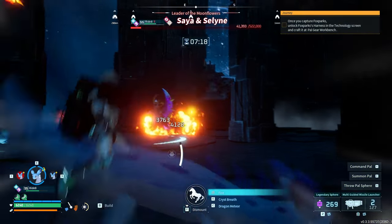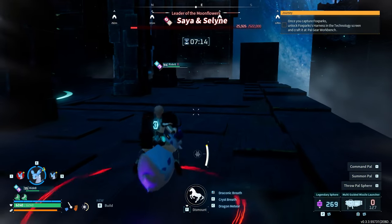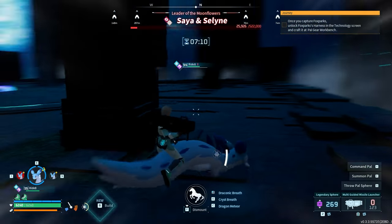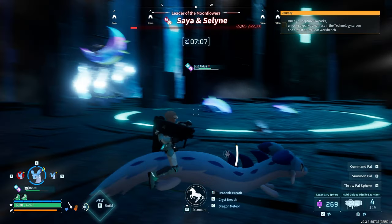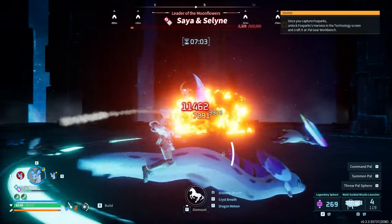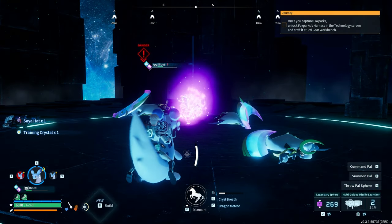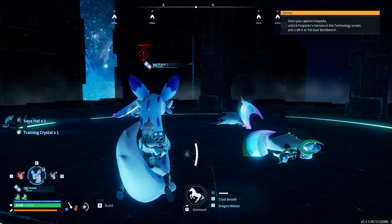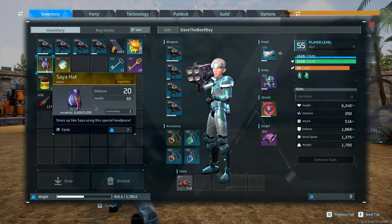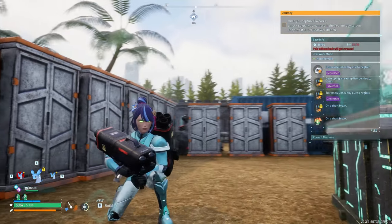We're at 30,000 - this fight's a breeze! Get yourself a Chillet, that's all you need. It'll take a minute to learn the attack patterns but it's really not that bad. We're almost there - gonna snatch your wig! This is the one thing I wish this game had more of: customizable characters. I'm fat in real life, I don't feel represented.